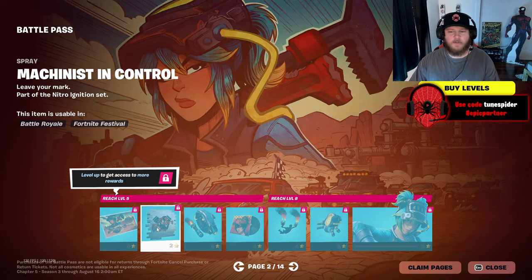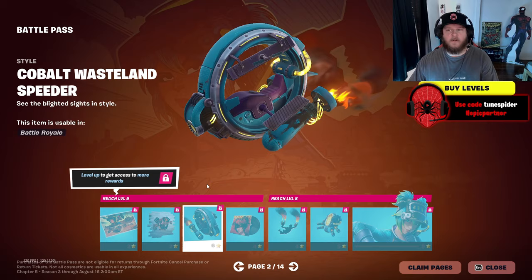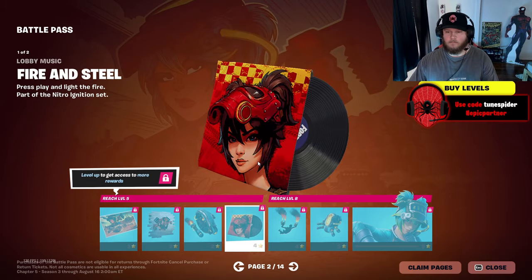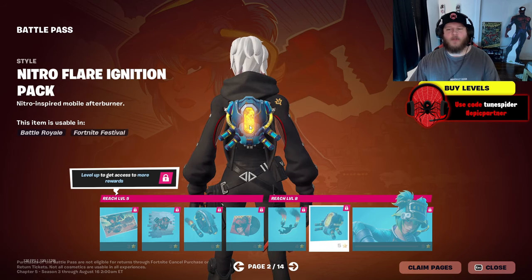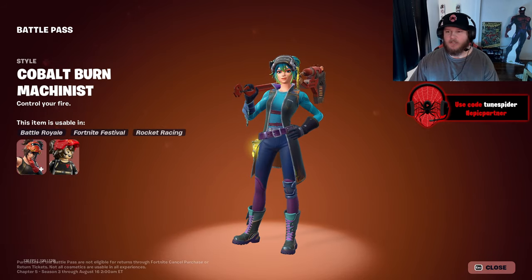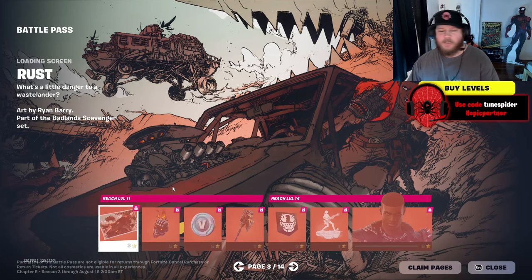Regards to the battle pass page two, it looks like we got a blue version for her. We got the loading screen, we got a spray, and the blue version of the glider — that's actually really cool, I like that. Then we got the engine drop contrail — that's all right, but I feel like it might get in the way of vision. Nitro flare ignition pack — that one's sick, I like that one more. And then we have the cobalt burn machinist — yeah, that's cool, I like that a lot.